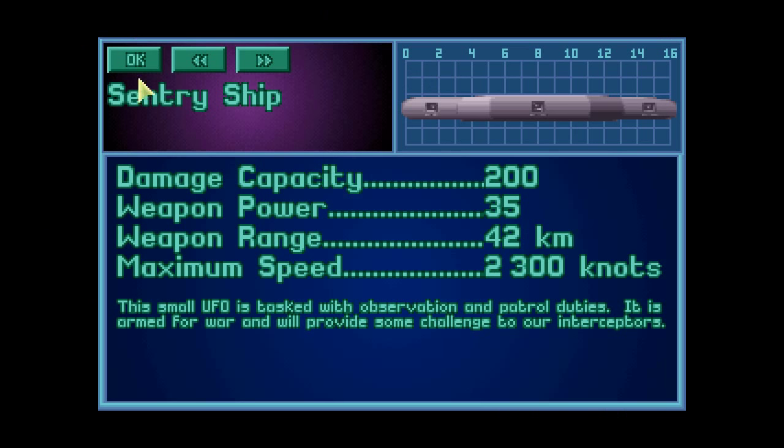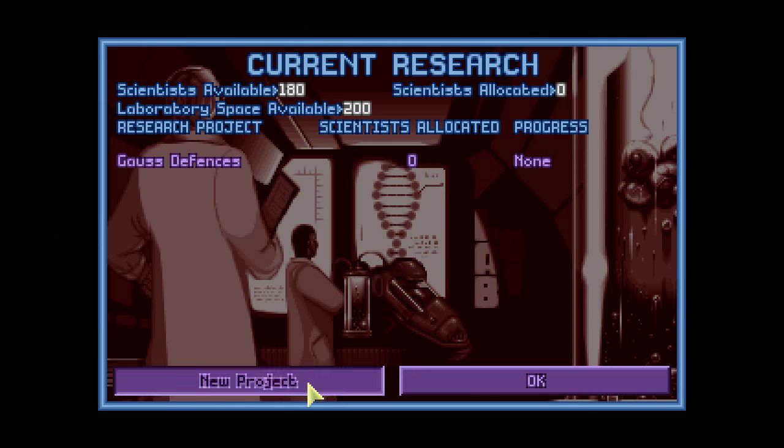They can tell us more about the sentry ship - this small UFO is tasked with observation and patrol duties. It is armed for war and will provide some challenge to our interceptors. Maybe.